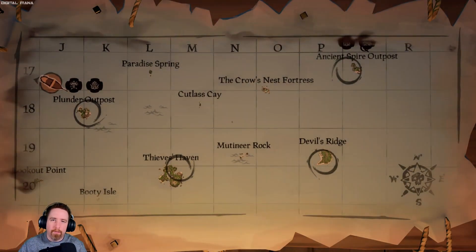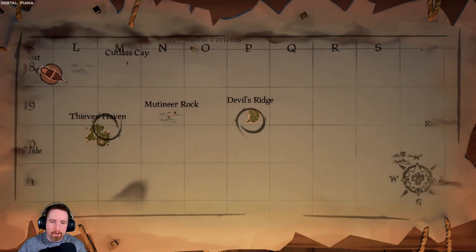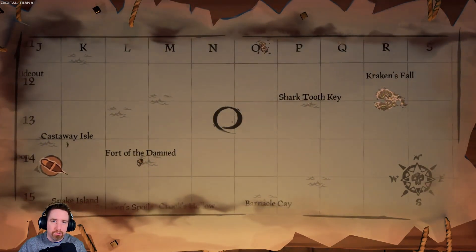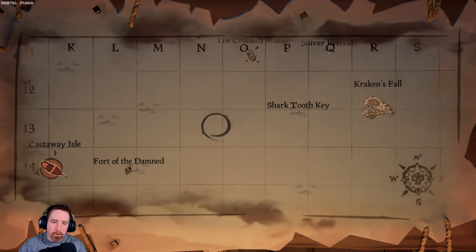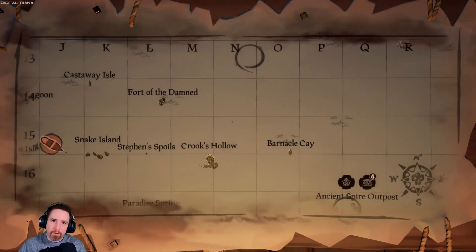Here is the location of all the journals for the Shodbreaker Commendation. Here you have Plunder Outpost, Thieves' Haven, Devil's Bridge, Ancient Spire, and then you have the one up here on the island that the Tall Tale sends you to once you go find Magpie's Wings Shipwreck. So make sure you're doing this while you do the Tall Tale — it'll save you guys some time. Here's where they all are.